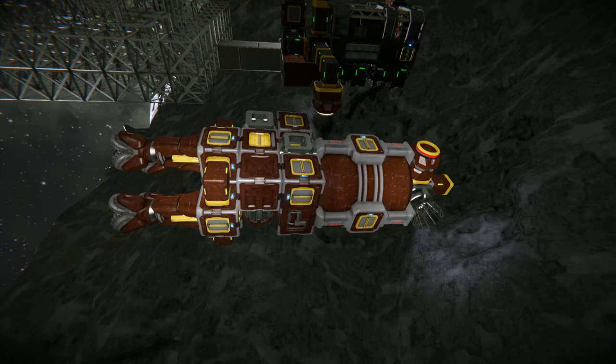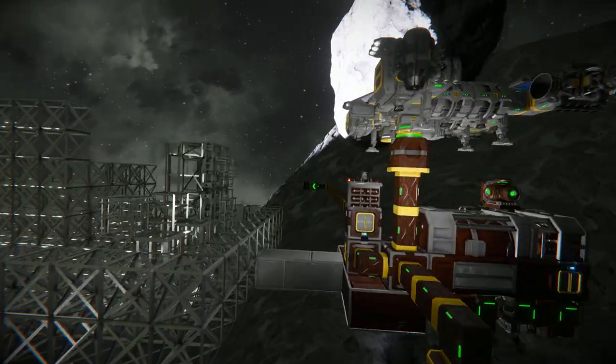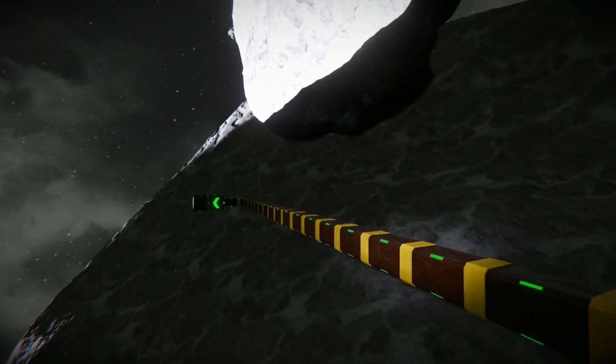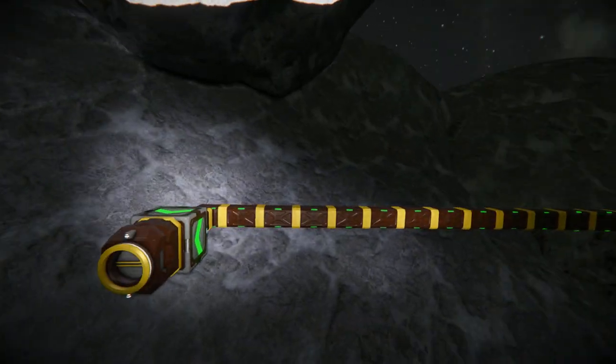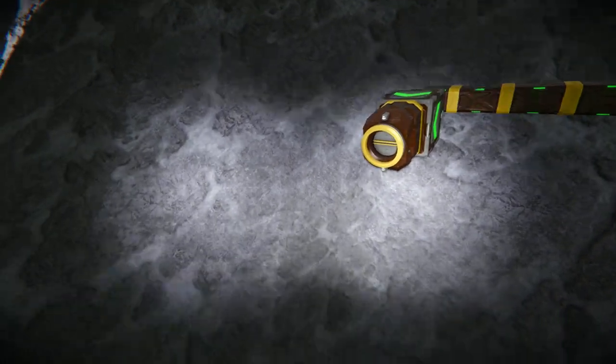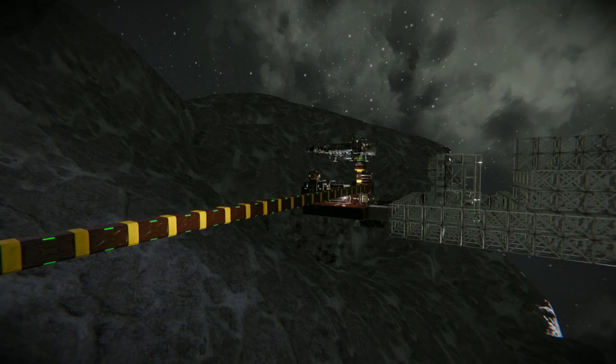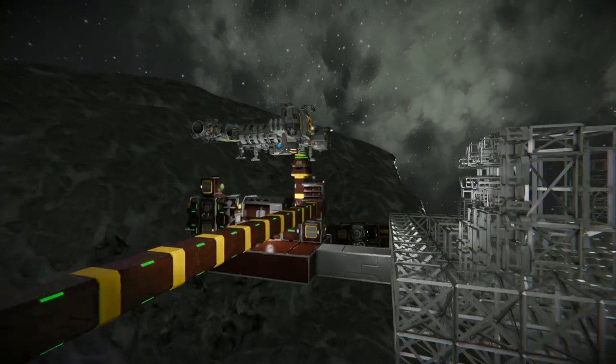They're only going to do the mining area and pick up any stone around here. The other thing is I've built a gravel ejector — I've got a sorter on there that'll pull out any gravel and eject it, because if you're mining a lot of stone you're going to get a lot of gravel, and you don't really need much gravel.